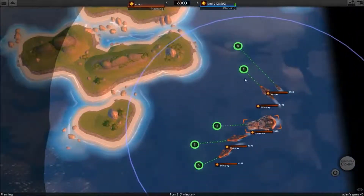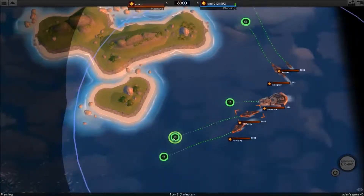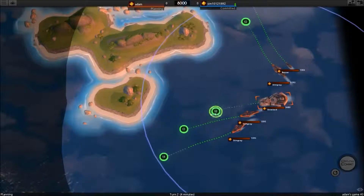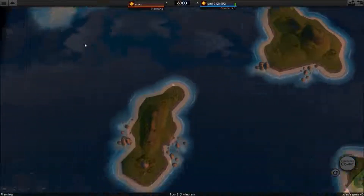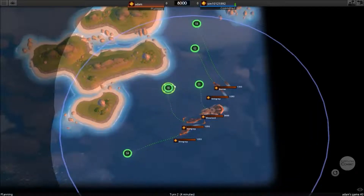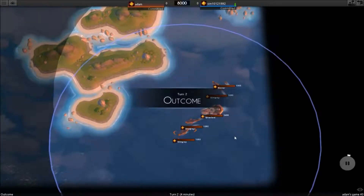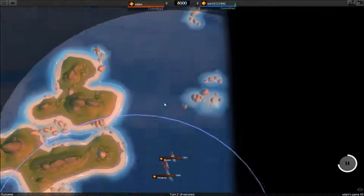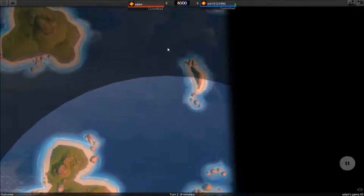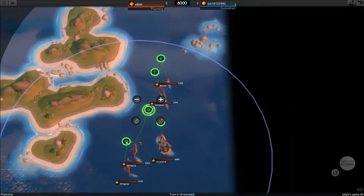Yeah, you can ram things and they do take damage. So what we really want to do is get these Stingrays up close to his ships. His ships will spawn probably up here or over here, so maybe I should be bringing everything this way. He's probably spawned up there, so let's turn everything around. I have played Simmo before — he tends to make a bunch of Buzzers but I don't know what he's done this time. If he has made a bunch of Buzzers then that's okay because we've got the scouts to deal with him.